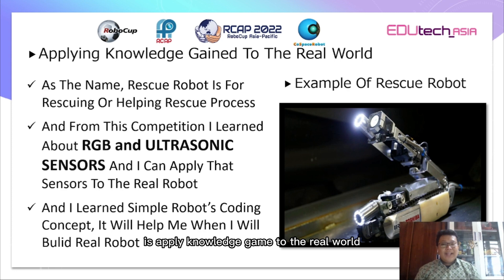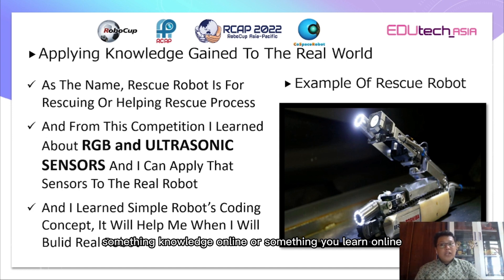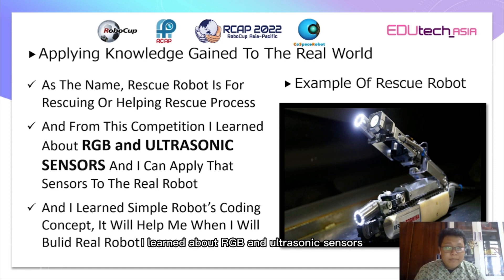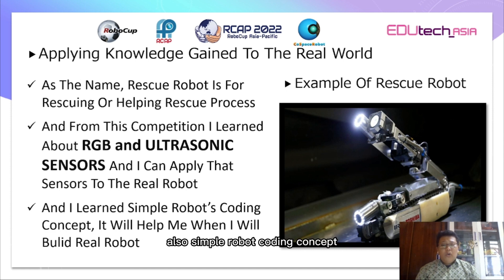The last thing to explain before my gameplay is applying knowledge gained to the real world. If you learn something online, you need to apply or implement it to the real world because it's going to be useful. The function of a rescue robot is for rescuing people or helping the rescue process. From this competition I learned about RGB and ultrasonic sensors, and simple robot coding concepts, which will help me a lot when I build a real robot.